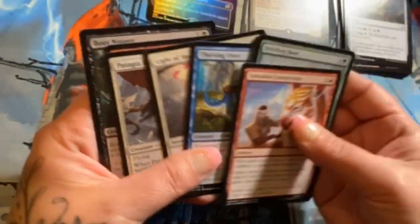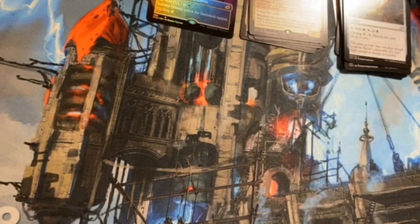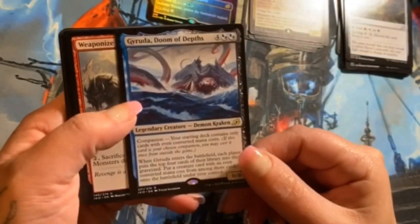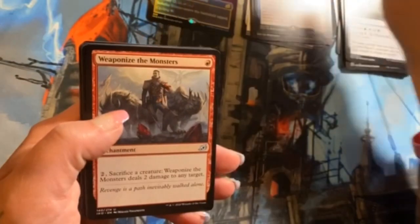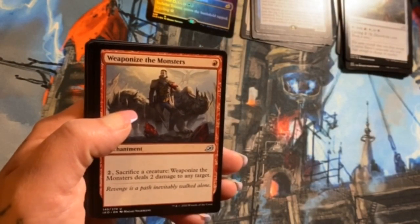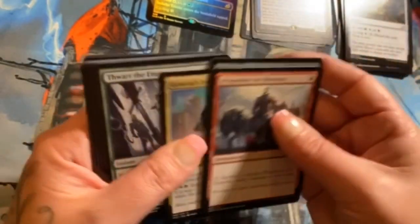Oh, an otter! I love otters — not that it's that great of a card, but it's an otter and they're adorable. If you don't like otters, we can't be friends. All right, next pack — trying to hurry here, there's a lot going on in this set. Runo Stromkirk — Doom of Depths, neat. Pretty sure that's totally played.